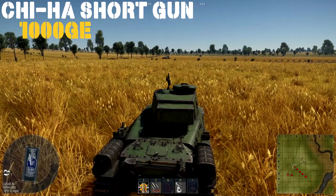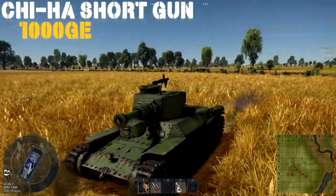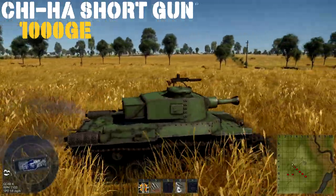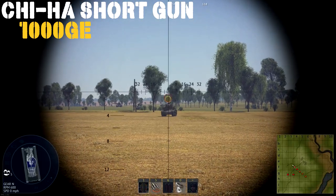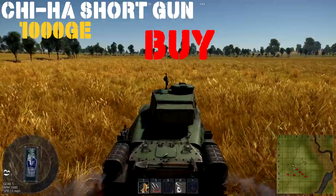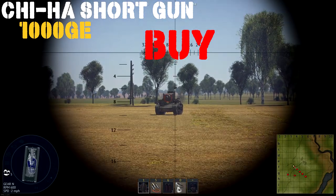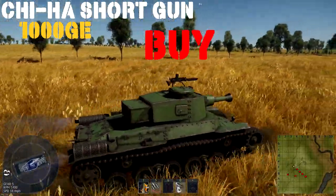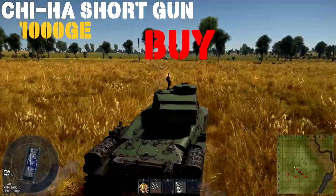Up next we have the Chi-Ha Shortgun. You can pick it up for 1,000 Golden Eagles. It's a really good buy because with that HE shell you have 30 millimeters of penetration, which is enough to kill almost everything via hull break, but you will have to start hitting roofs of turrets and hulls when you get a little up-tiered. The Chi-Ha chassis moves quite well for what it is. The main advantage is you're a 1.3 vehicle at rank 2, so you can grind out rank 3 while remaining in the 1.0–1.3 range. That HE shell is temperamental though — anything bigger than an M3 Stuart and you're probably going to struggle.